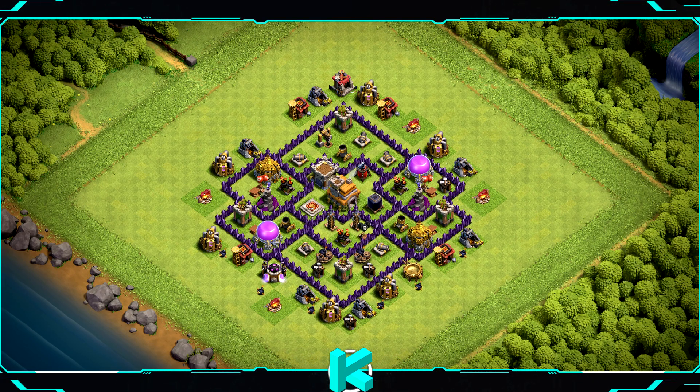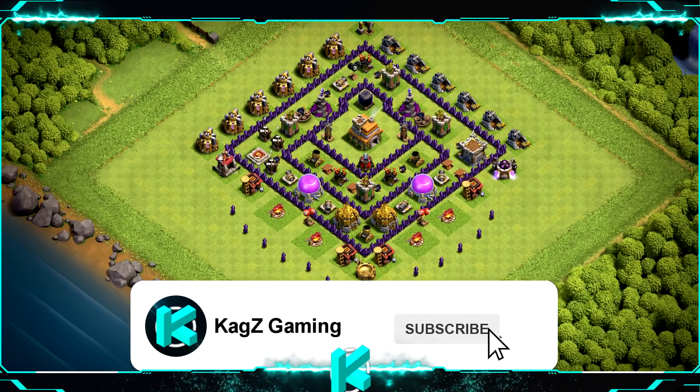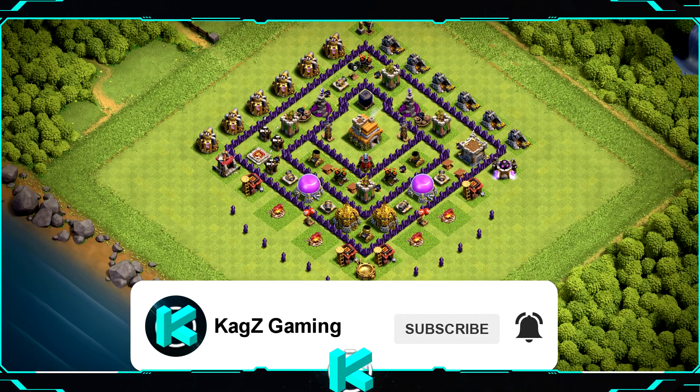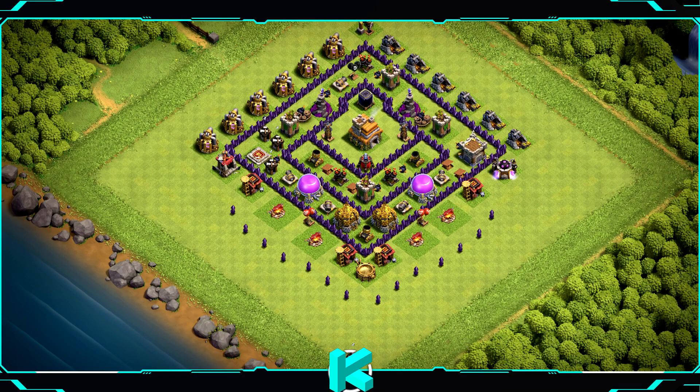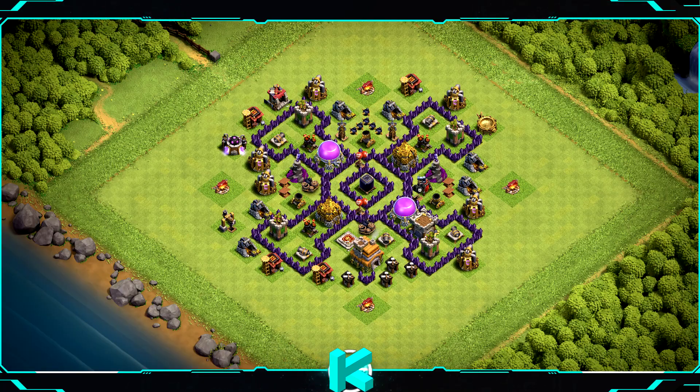Base number 20 is not good for wars. Base number 19 is a war base — don't use it for farming because, as you can see, all the gold and elixir storages are close together. Base number 18 is a great and fun design.